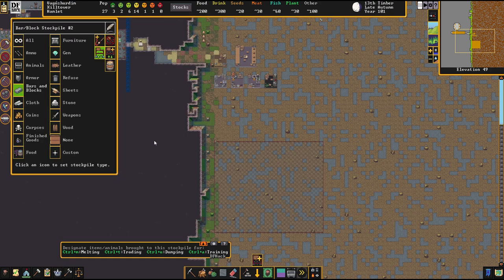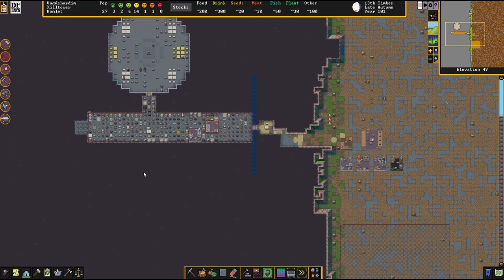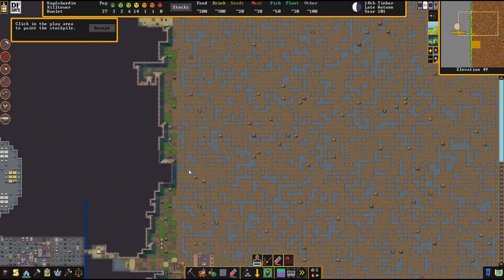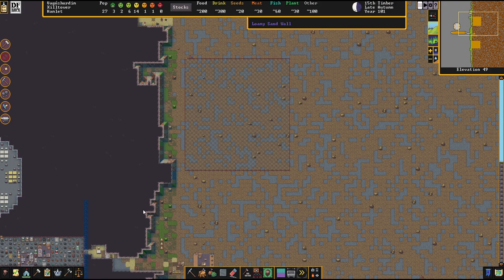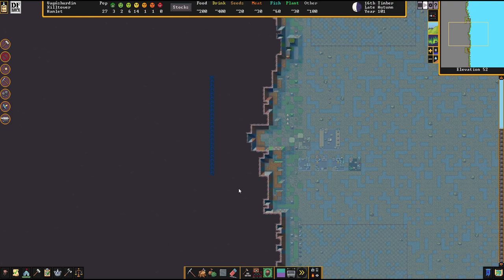We'll make sure there are no stone blocks inside by adding a refuse pile as well — another stockpile for all our junk. That way we'll stop bringing blocks outside and hopefully bring precious artifacts inside instead. The miners are hard at work.